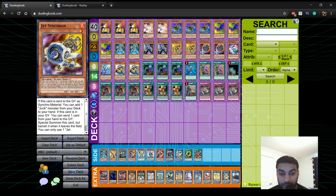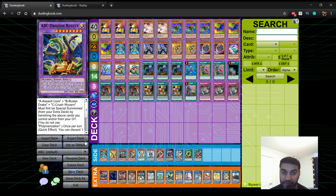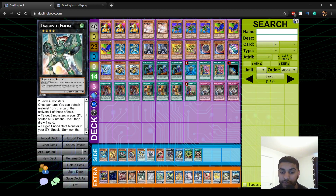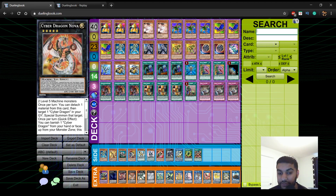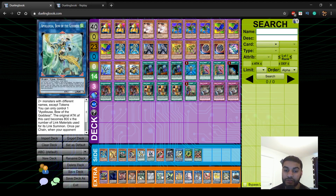We play 1 Daigusto Emeral, which is really important in your follow-up play. When Dragon Buster tags out during the end phase you want to be able to summon another Dragon Buster — you make Daigusto, shuffle back all the cards you used, make another Dragon Buster, and you drew additional cards as well, helping you push for game. Tornado Dragon is just super generic, helps you deal with floodgates and rogue decks. For links, we play Apollousa because you can do the IP play with her and she's probably the best link right now — being able to negate monster effects is crucial especially against Adamancipator.